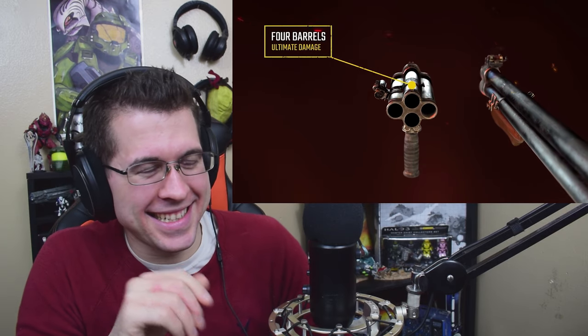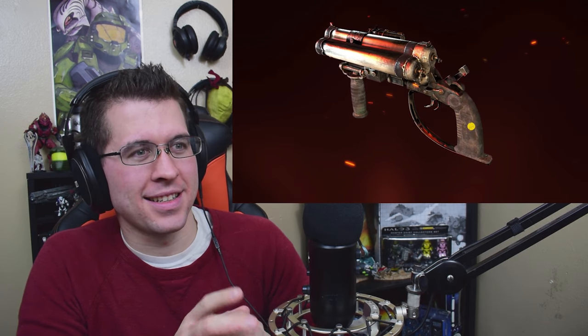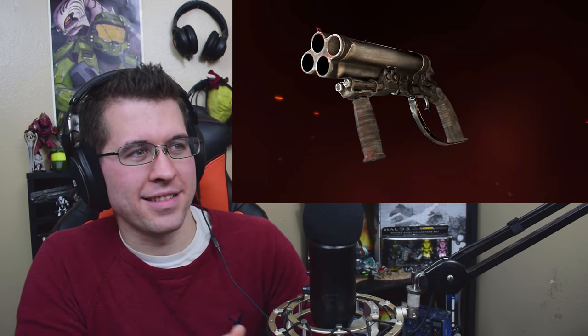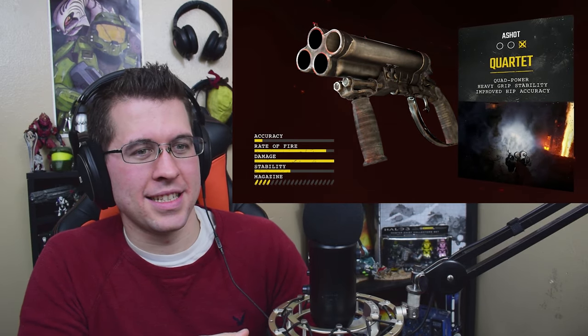Don't settle for two barrels when you can have four. If you really want to stop a big mutant from attacking, a shot from two barrels simultaneously is what you need to ensure their death. It takes double the ammunition but solves problems in half the time.